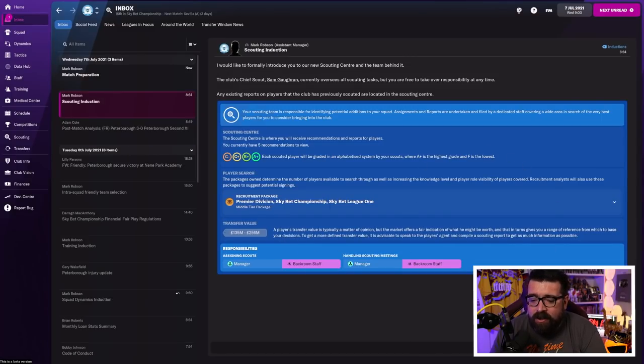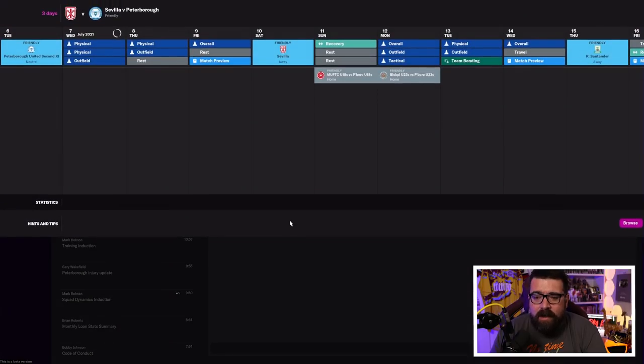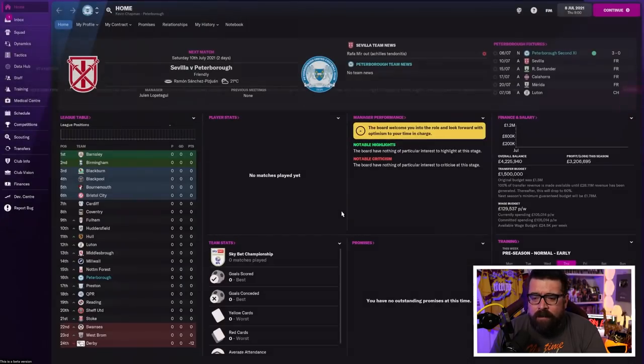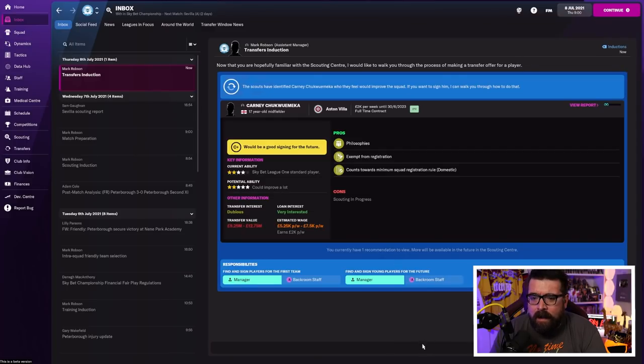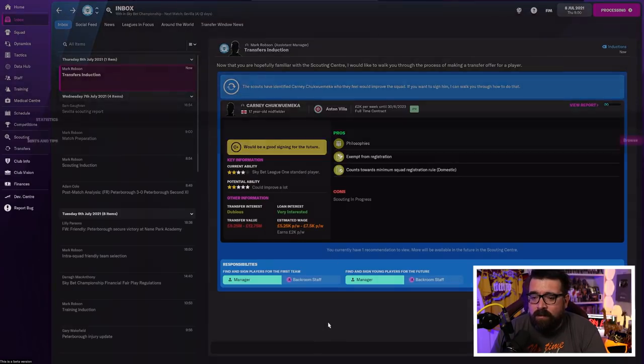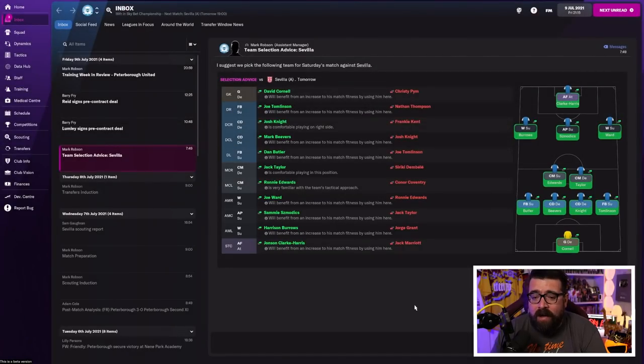We've then got our scouting induction — make sure you do it — and match preparation stuff. Then we keep moving through and get our transfers induction. So you've had the scouting induction and now the transfers induction, meaning you can start making transfers. It's recommending someone to sign with a value of £12 million — we're not going to be able to sign them — but it will take you through how to do transfers. Remember, we're looking for a left back, so the combination of scouting and transfer tutorials means we can go and find one.